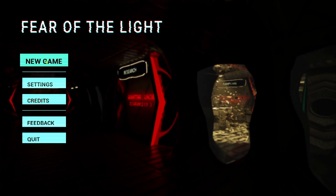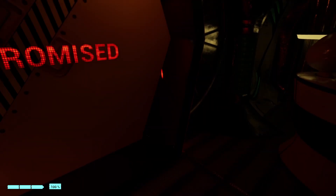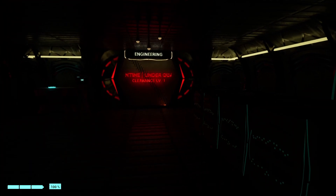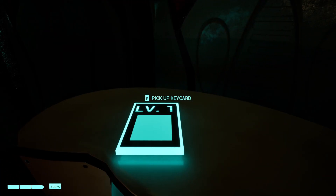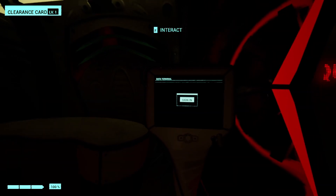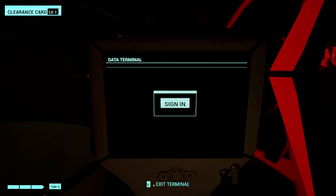Let's go to new game. Fear of the Light. So this is a survival horror — we got a level one clearance card, and we're going to go in. This is where we do our thing.